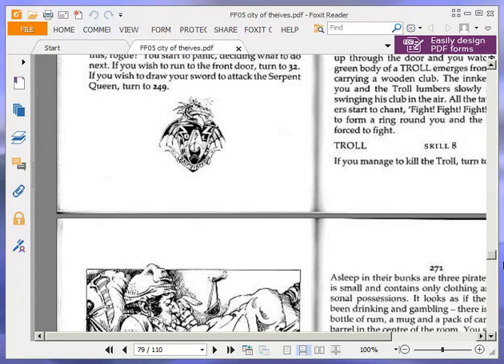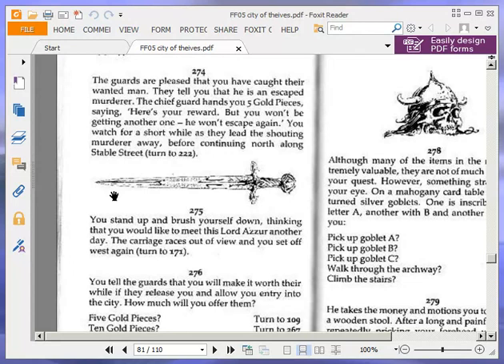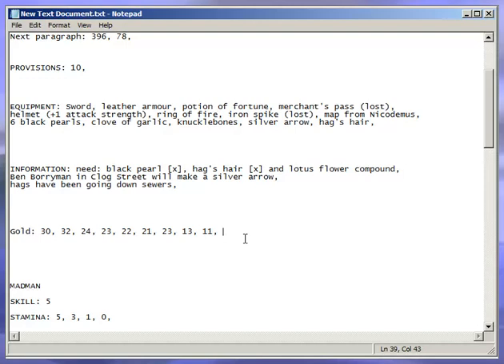The guards are pleased that you have caught their wanted man. They tell you that he is an escaped murderer. The chief guard hands you five gold pieces, saying 'Here's your reward, but you won't be getting another one.' You watch as they lead the shouting murderer away, before continuing north along Stable Street — turn to 222. That's five gold pieces, so up to 16 now.